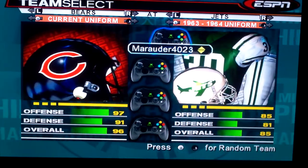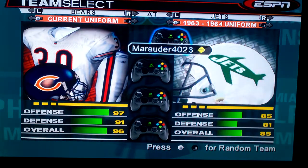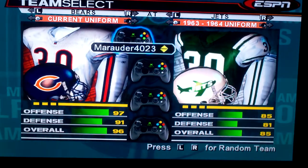We can also use the Jets 1963-64 uniform, which is similar to what they wear now — just with the jet on the side, basically. So we can go through some uniforms.